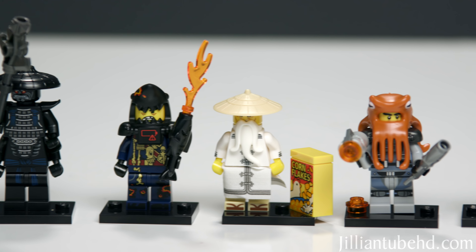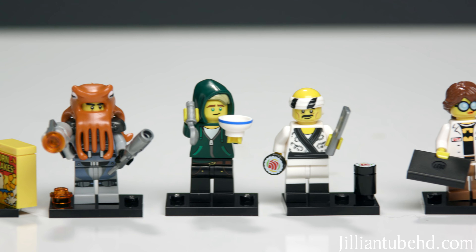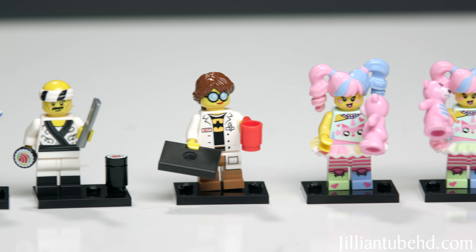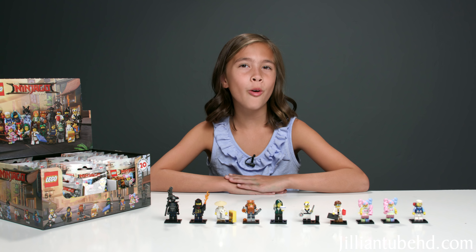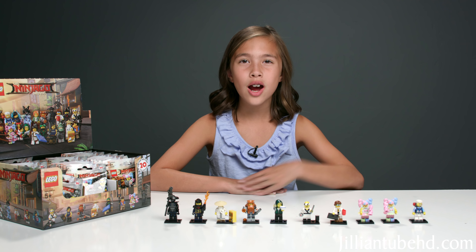So here's everything I got today: Garmadon, Shark Army Great White, Uncle Wu, Shark Army Octopus, Lloyd Garmadon, the Sushi Chef, GPL Tech, two N-Pop Girls, and Zane. That was the Lego Ninjago Movie blind bags part two. Stay tuned for part three on Evan2HD and part four right here on Jillian2HD. Thanks for watching — see you guys next time, bye!